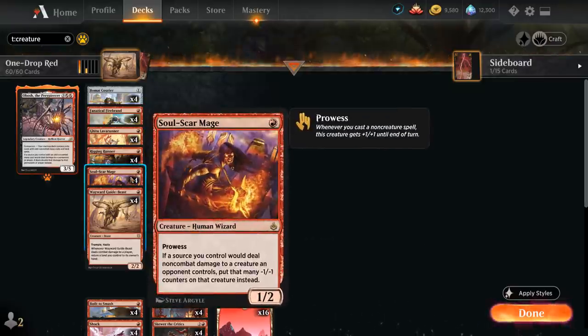Then there's Soulscar Mage, another one-drop — a 1/2 Wizard with Prowess, so it gets +1/+1 until end of turn whenever we cast a non-creature spell. If a source we control would deal non-combat damage to a creature an opponent controls, we put that many -1/-1 counters on that creature instead. So if we're up against a green deck with large creatures, we can still shrink them down with our burn spells and attack past them.